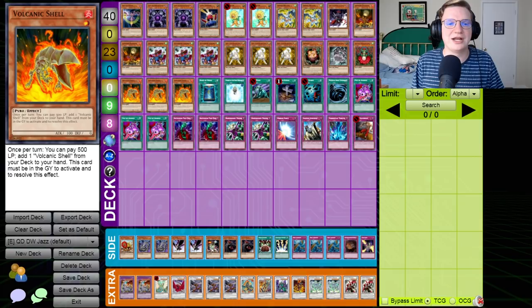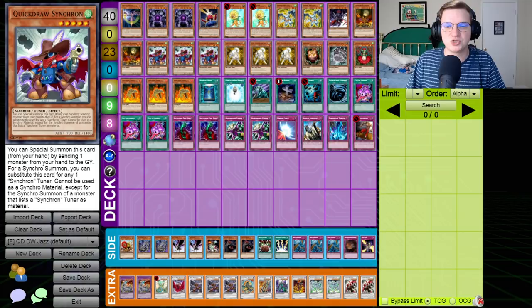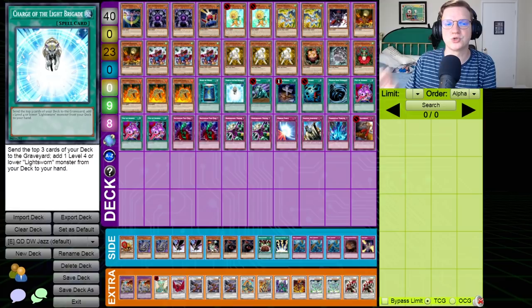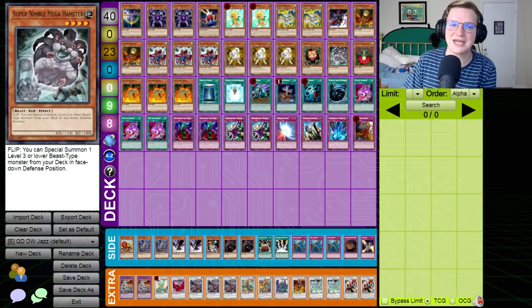Volcanic Shell is a fantastic pair for Quickdraw as well. Quickdraw pitching Volcanic Shell — trigger Volcanic Shell effect, get a Volcanic Shell, normal the Shell, synchro the Shell and the Quickdraw into a Drill Warrior, activate Shell, add a Shell to hand, pitch Drill Warrior's effect with Volcanic Shell. You've just gotten an unbeatable advantage engine for the low, low cost of zero cards in your hand. Ryko's in here as well — it's a fantastic piece of removal, but it's also a target for Charge of the Light Brigade, which mills cards from your deck. Very important to randomly be hitting stuff like Dandelion over the course of the game.